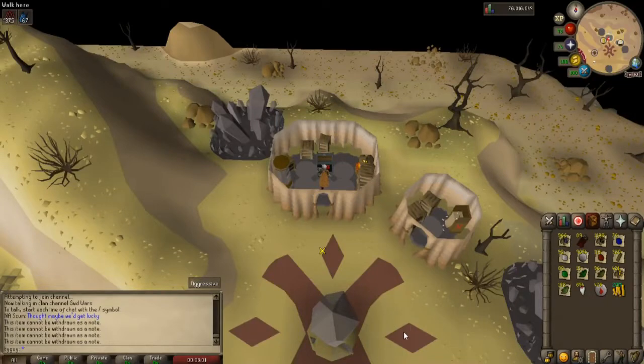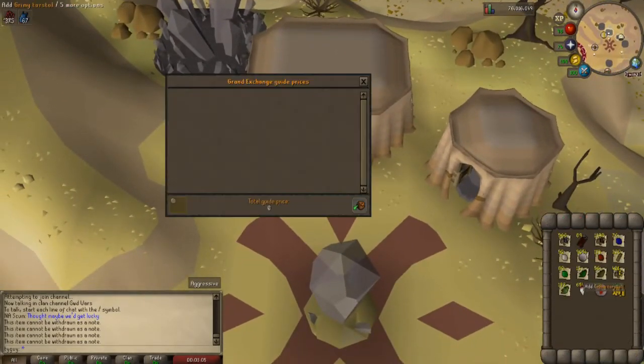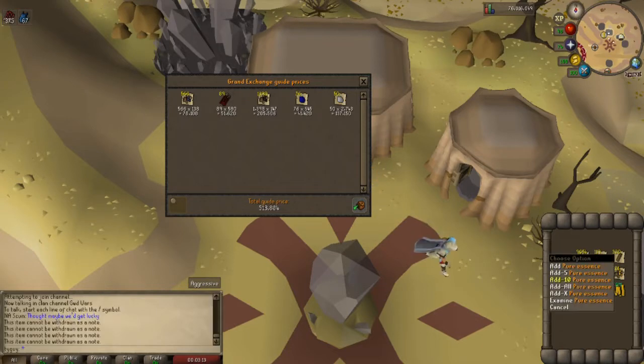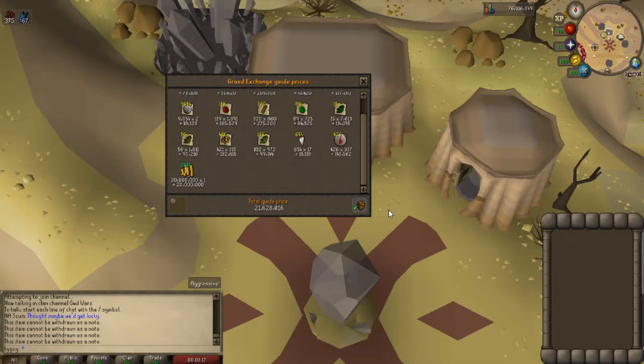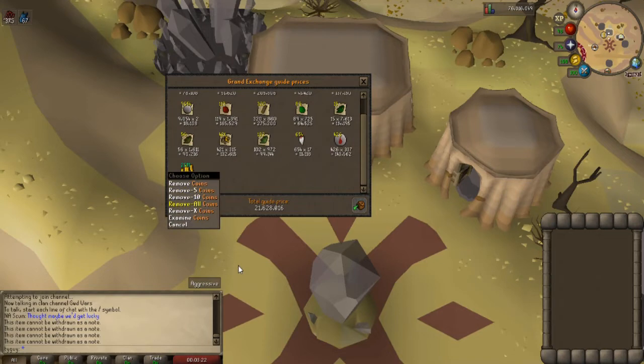Alright guys, here are all 10 Reward Chests. Our best one was the first one with that Dragon Claws split — 20 mil cash stack. Let's put it all up: 21.6 mil for 10 Chambers of Xeric Rewards Chests. Raids is awesome, guys. That was my first split in about 30, 35, 36 KC.